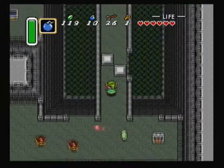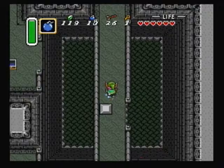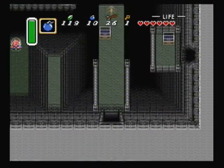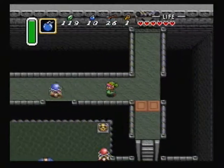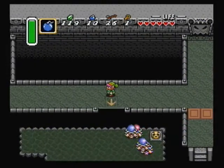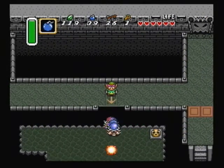Just heading back to where we were pretty much. This room right here — you'll want to have bombs ready because it can help get rid of the enemies down below. Kill that one real quick, place a bomb, toss it over there.